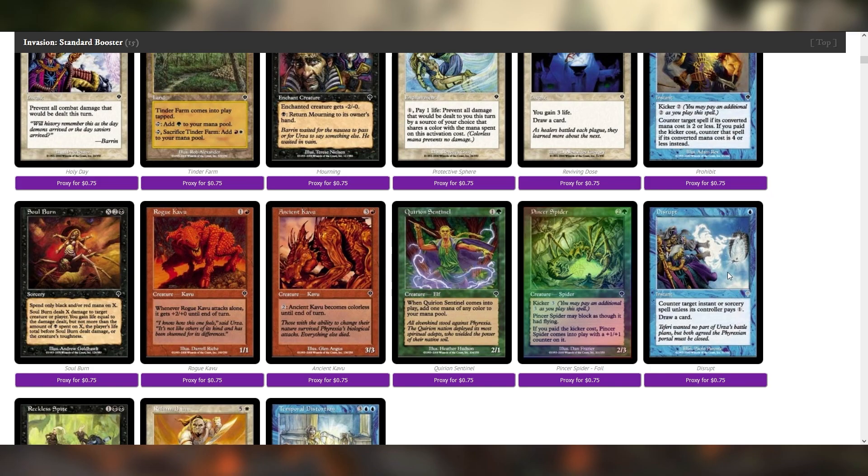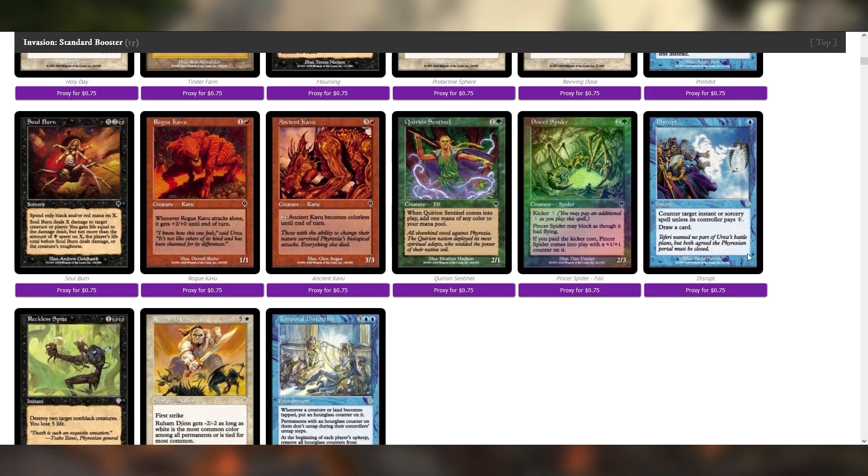Disrupt! Holy crap! Strictly better... well, Force Spike hits everything. I think Force Spike is slightly better in a lot of circumstances, but Disrupt is very, very strong — definitely something I can see myself playing.